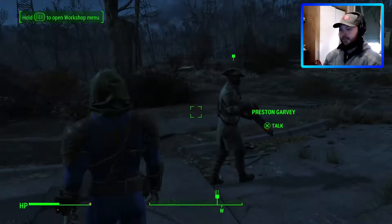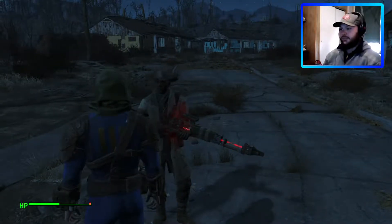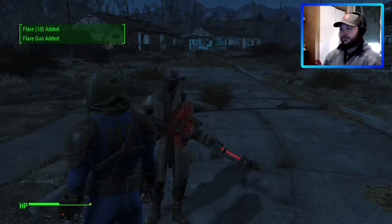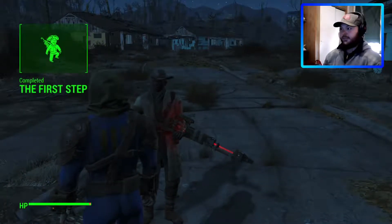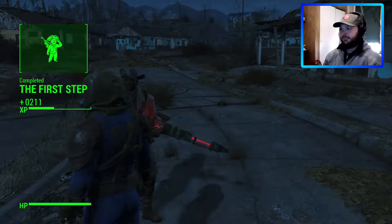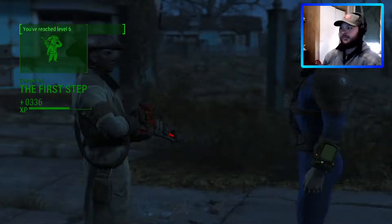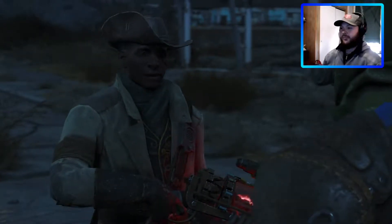I'll talk to Patterson. You know that settlement you sent me to help? They've decided to join the Minutemen. That's great news — I knew you were the right person for the job. By the way, you should have one of these flare guns. You can use it to signal for help from any nearby Minutemen. Not much use yet, but once we have more allied settlements, you'll have help whenever you need it. There's something I need to ask you — I don't think I ever told you what happened to the Minutemen. How I ended up as the last one. Are you really the last Minuteman? Maybe not literally. There must be a lot of former Minutemen out there who gave it up in disgust after the Quincy massacre.